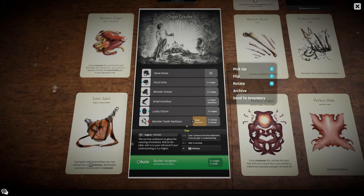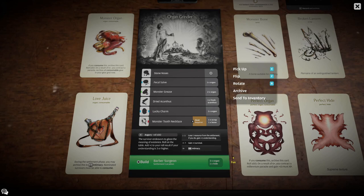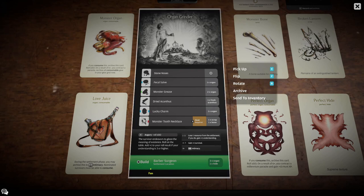We'll start with the endeavours, beginning with our settlement unlock endeavour. This is spending an endeavour, three organs, and a hide to unlock the Barber Surgeon. Before getting into when I would typically unlock the Barber Surgeon, I want to talk about the cost, which is a broad thing applying to every aspect of this video. There are two ways I consider resources being spent: the first is the direct resource cost — three organs and a hide, so four resources total mixed between organs and hides.